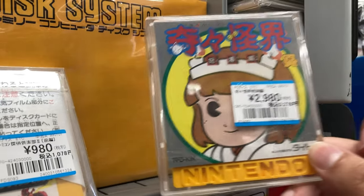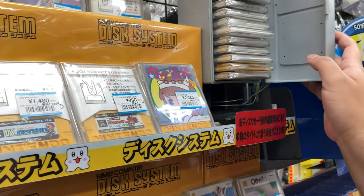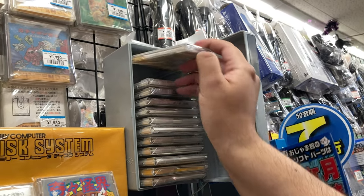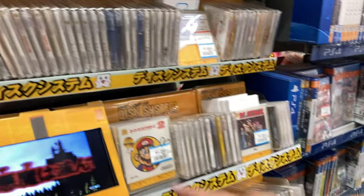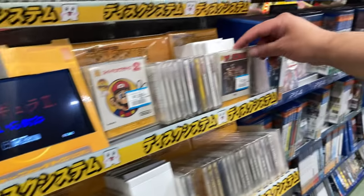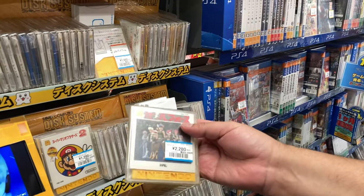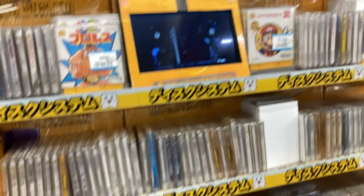Kiki Kai Kai for 2,900 — not bad. Which one's Kiki and which one's Kai Kai, that's the question. Look at this cool case just sitting here. Mario 2, Pro Wrestling, oh — Gal Force! Man I would get this just for the art. I don't have a Disk System to play it, but I kind of want to get it. I'm going to get it.